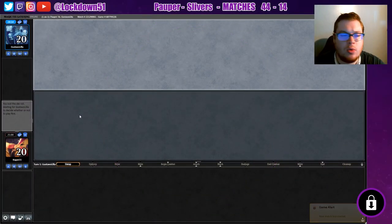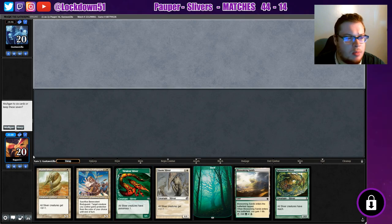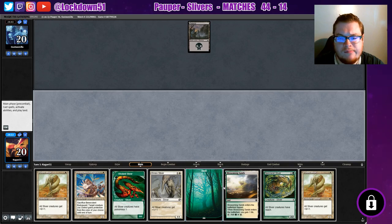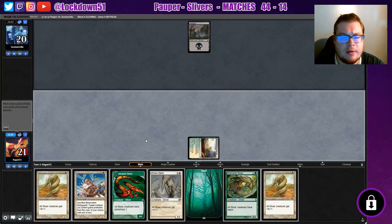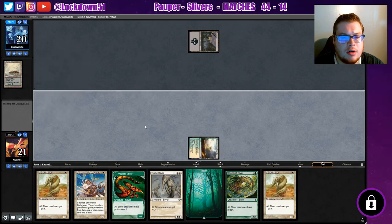Welcome back everybody, time to lock down some Pauper Slivers. We're playing Gustavo Lilia — that name sounds familiar, we might have gone against him one time. This is a keepable hand, a little slow with the Blossoming Sands but we've got our Sliver package. I'm going to lead with Blossoming Sands so we can do a Benevolent Bodyguard into Vivulence play, or even Benevolent Bodyguard into Plated, just depending on what they're rocking.